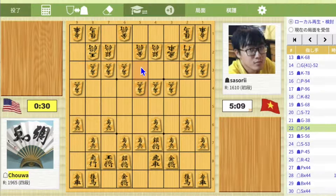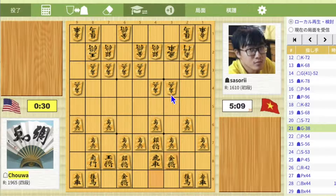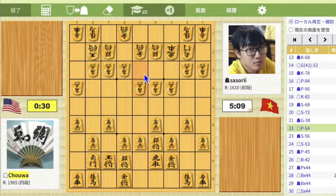Move 22, Pawn to 5-4 is a good move. The reason I decided to move this is that even if white moves Pawn to 3-5, it's not that menacing. So I decided to move Pawn to 5-4 and move Silver to 5-3 to prevent the attack from black — Silver to 5-6 and Pawn to 4-5. Therefore, white has gained an advantage in this position.